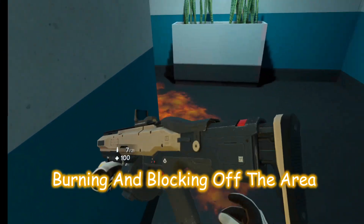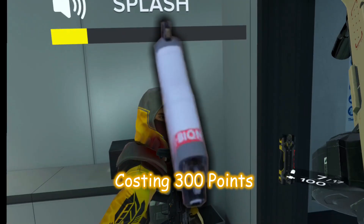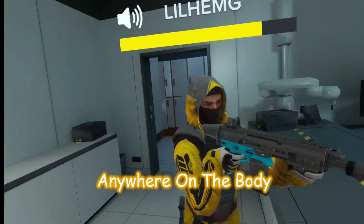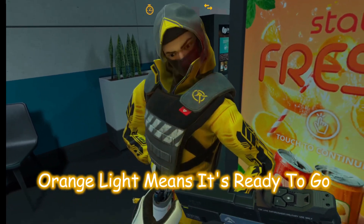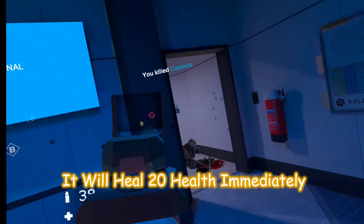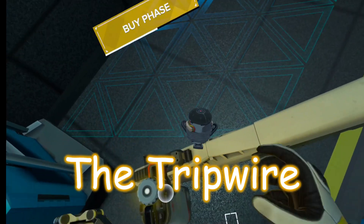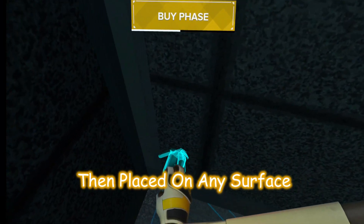The heal syringe, costing 300 points, can be activated with the trigger then stabbed into the player — being you or an ally — anywhere on the body. Can only be used twice. Orange light means it's ready to go, green light is active, red light means it's still charging. It will heal 20 health immediately and then tick up over time.